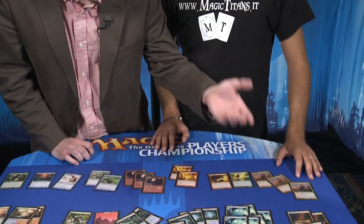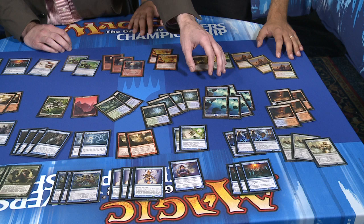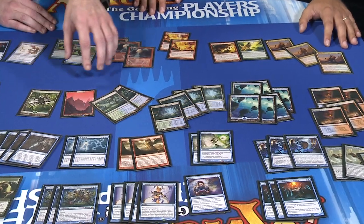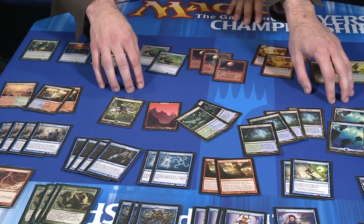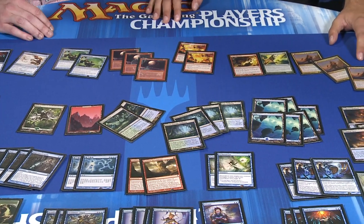Let's talk a little bit about your mana base, because you obviously need a lot of Islands to go with the Vedalken Shackles. You've got four Scalding Tarn, four Misty Rainforest — very standard, we see that in basically every list. I'm looking at six Islands, one Mountain, one Forest, and only two Breeding Pools, two Steam Vents, and one Stomping Ground. That's a fairly large amount of basics. Why did you decide to run this many basic lands?